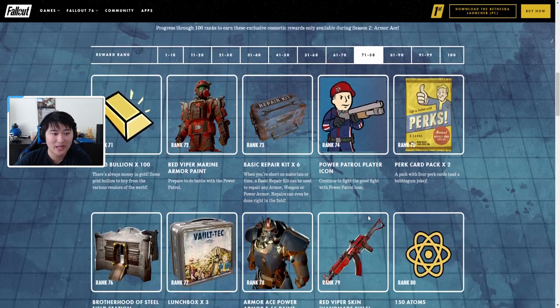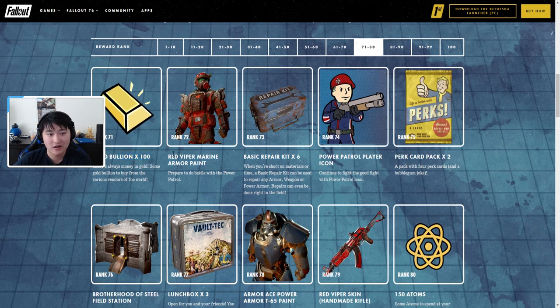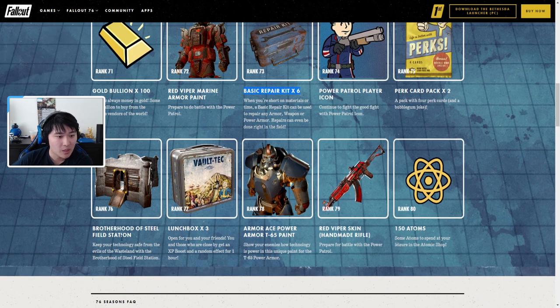Ranks 51 through 60: 150 atoms, 50 gold bullion, Red Viper combat armor paint, a 'Watching You' emote, one perk card, Armor Ace wallpaper, three punch boxes, Armor Ace X01 power armor paint, a rust bucket hammer skin for the super sledge, and 150 atoms. Ranks 61 through 70: 250 legendary script, Red Viper scout armor paint, six scrap kits, a 'Hear No Evil' pose, one brick card pack, Brick House player icon, three lunch boxes, Armor Ace Ultra Sight power armor paint, and an Armor Ace laser shooting gallery — really cool.